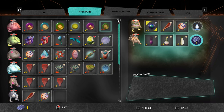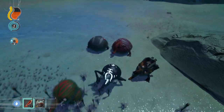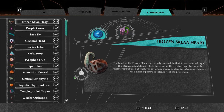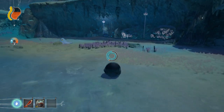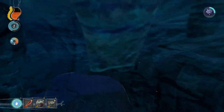Well, the alternative I was going to do was just nuke it, but apparently nuking it was the last thing I needed to do anyway. Fair enough. We've got this heart — the Frozen Sklar heart. Checking the codex: the heart of the Frozen Sklar is extremely unusual in that it's an external organ. The strange adaptation is likely the result of the creature's problems with thermoregulation, but whatever advantage it may confer, the adaptation is also its weakness — exposure to intense heat can prove fatal. And we're about to go into the desert, so that would be a bit unlucky for it.